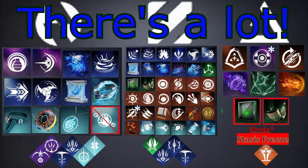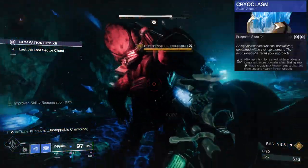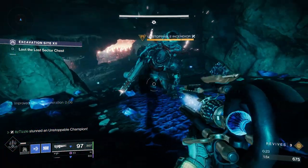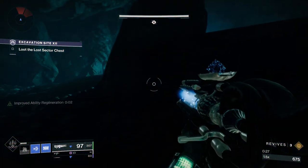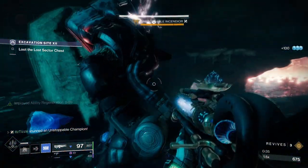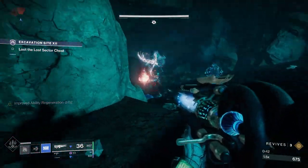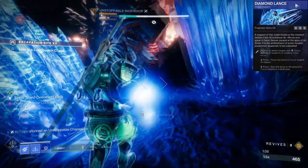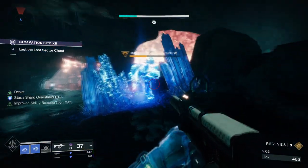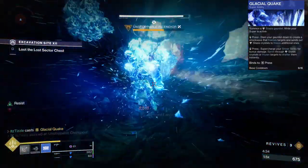Now that brings us to abilities. The subclass verbs that can stun Unstoppables are Shatter, Ignite, Suspend, and Blind. Shatters are caused by destroying a frozen shield encasing the target, so basically anything from the Stasis kit that applies slow or can outright freeze will work. Anything that applies Scorch will eventually lead to an Ignition and a Stun. For Suspend, anything that suspends the target will stun it. And Blinding an Unstoppable will also stun it. We will start with all the ways to Stasis Freeze. On Titan, you have Howl of the Storm and Diamond Lance for Aspects. Your melee can be used in combination with other slow applicators to get a freeze, and the Titan Behemoth Super can also freeze targets. All classes can use Cold Snaps and Glacier Grenades for instant freezes, or Duskfields to slow over time and eventually get a freeze.